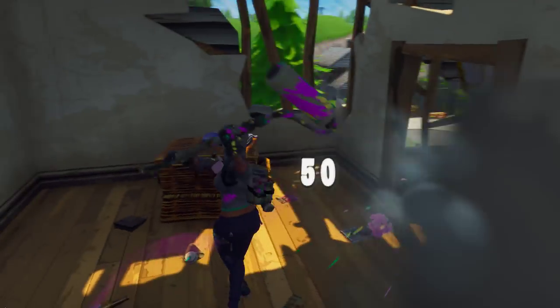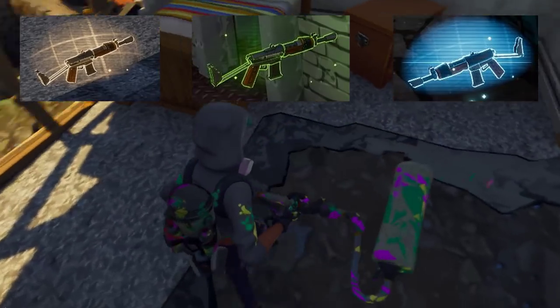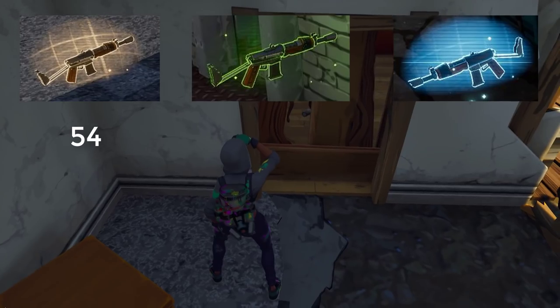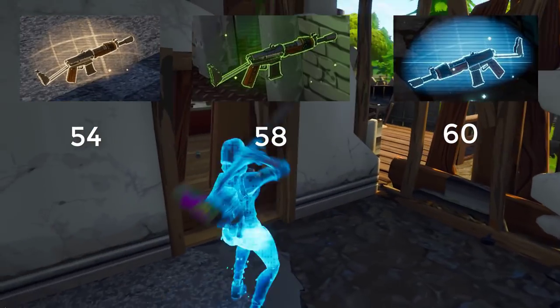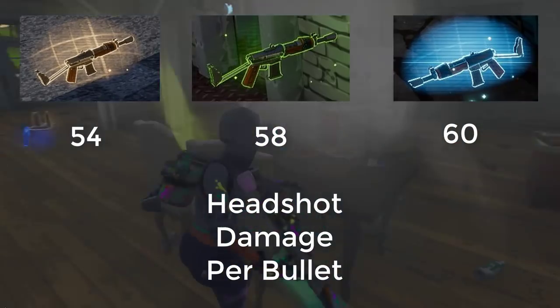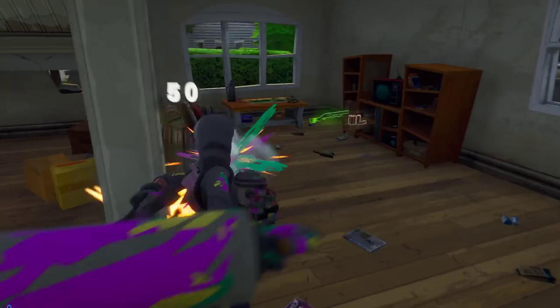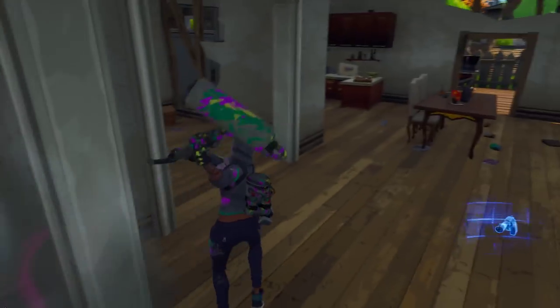Let's start by comparing it to the common, uncommon, and rare burst rifles that have already been in the game for a while. The common does 54 headshot damage, uncommon 58, rare 60. Their reload speeds are kind of high — 2.9 seconds for the common, 2.7 for the uncommon, and 2.6 for the rare. They're decent guns overall.